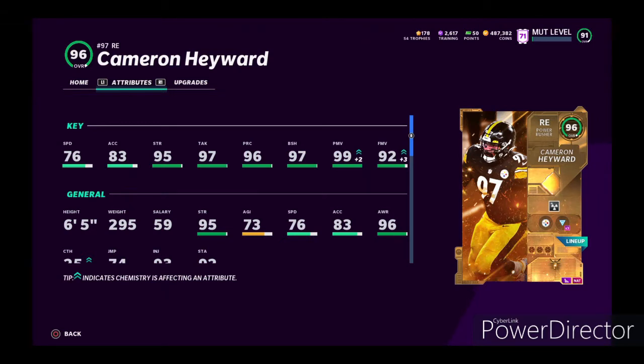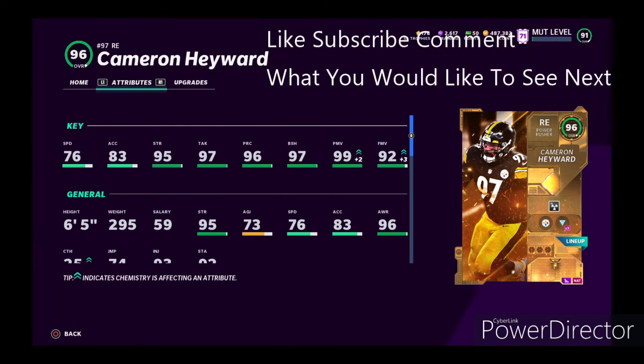Don't sleep on him — I know he has only 76 speed and 83 acceleration, but do not sleep on number 97. This dude is a beast. Other than the last card, he played amazing. I wish he would have stopped the run more — I don't even think he tackled the running back once. But he's still a really good card. If you guys have a Steelers theme team, pick him up — he's going to do amazing. In general, if you're a Cameron Hayward fan, pick him up — you're not going to go wrong. He's going to be stopping the run with amazing pass rushing stats. Like and subscribe for more player reviews, and until next time, peace.